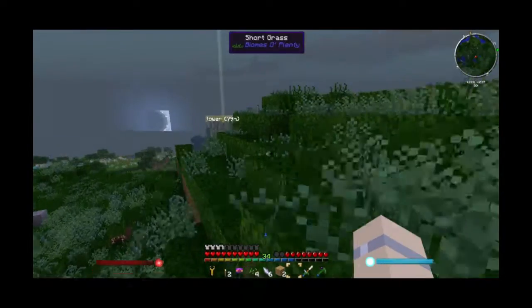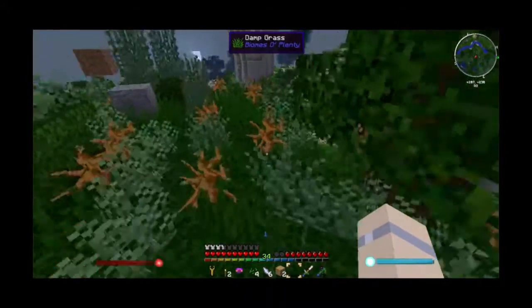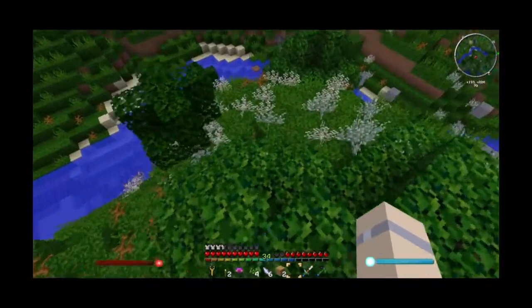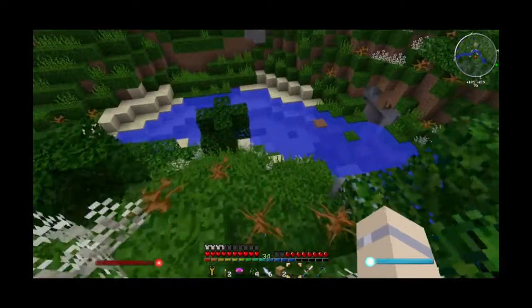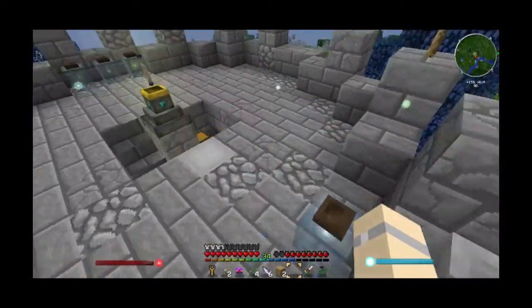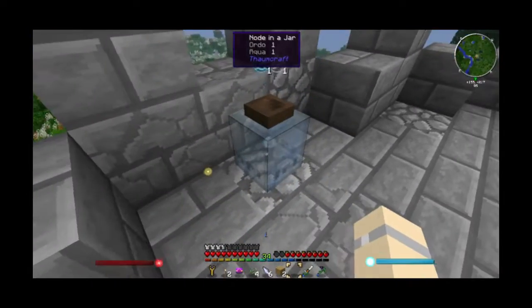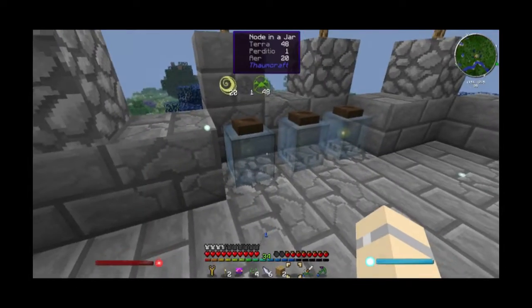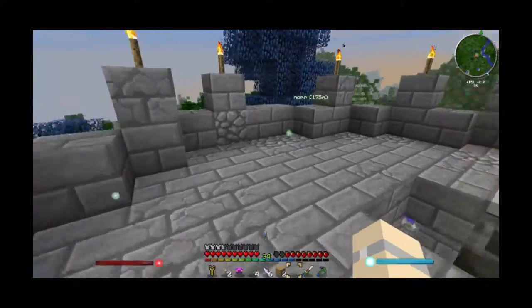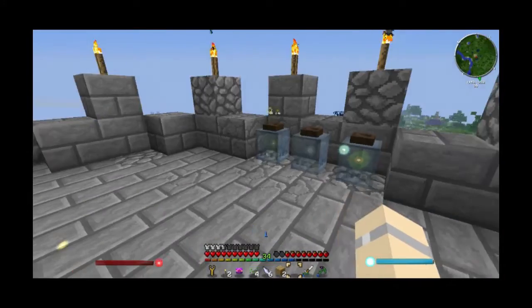Just noticed the skin I'm wearing — it's my own personal made skin that looks shitty but it's a D&D character. Another thing I did is collect some aura nodes in jars. One of them is actually a hungry node — it's got the most things in it. If I release it, it will eat the world, so I kind of don't want to do that.